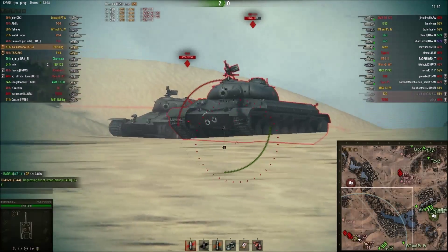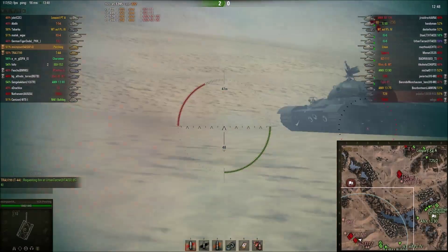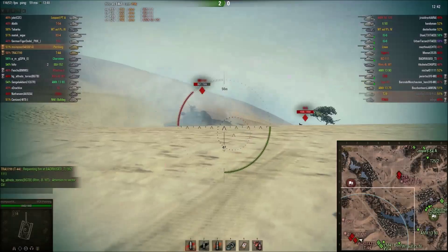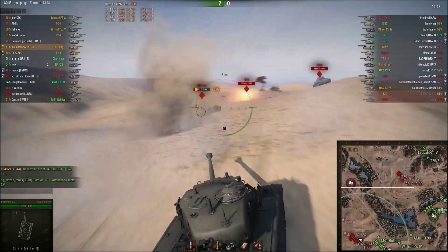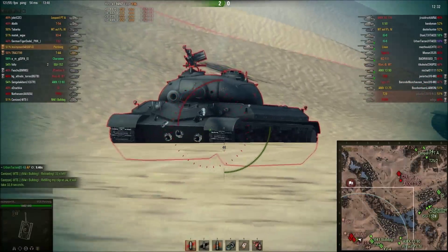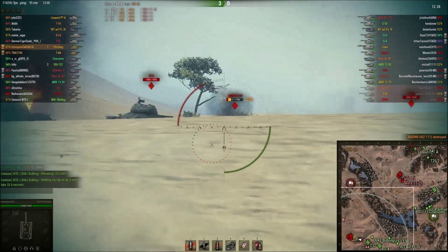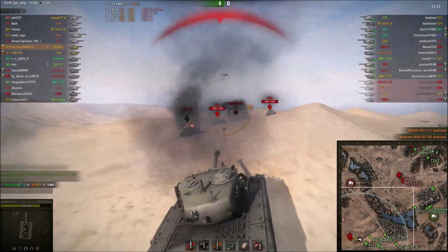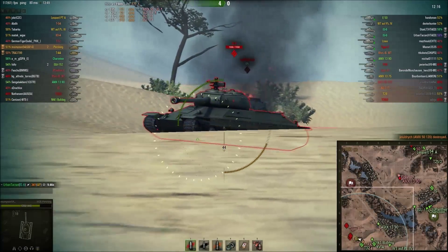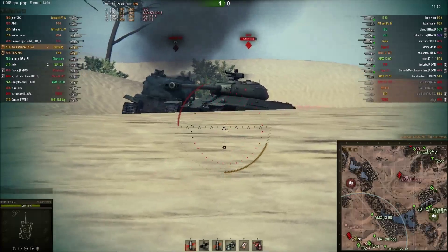You can see here I'm using the Pershing's very strong turret armor really effectively - the WZ is going to rush, and we think if he rushes that's going to give his whole team the confidence to rush with him. We blow his tracks off and hold him in place. I bounce another shot from the IS-6. We finish off the WZ - we've already picked up just over 1800 damage. I kill the 5120, and that's the first damage I took all game from the IS-6, 341. We've taken out two very important tanks and only took one shot for it.